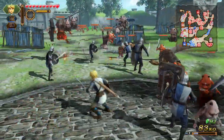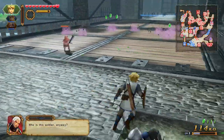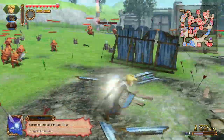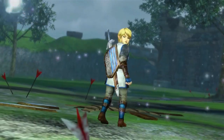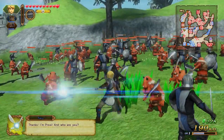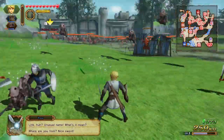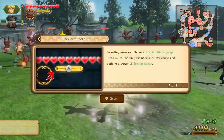There are gold Skulltulas in this game. The majority of gold Skulltulas can be obtained by getting 1,000 kills within the level - I'm already at 300. Defeating enemies fills your special attack gauge. Press A to use your special attack gauge and perform a powerful special attack. Pick up magic jars to refill your magic gauge. When your magic gauge is full, you can use a technique called Focus Spirit.